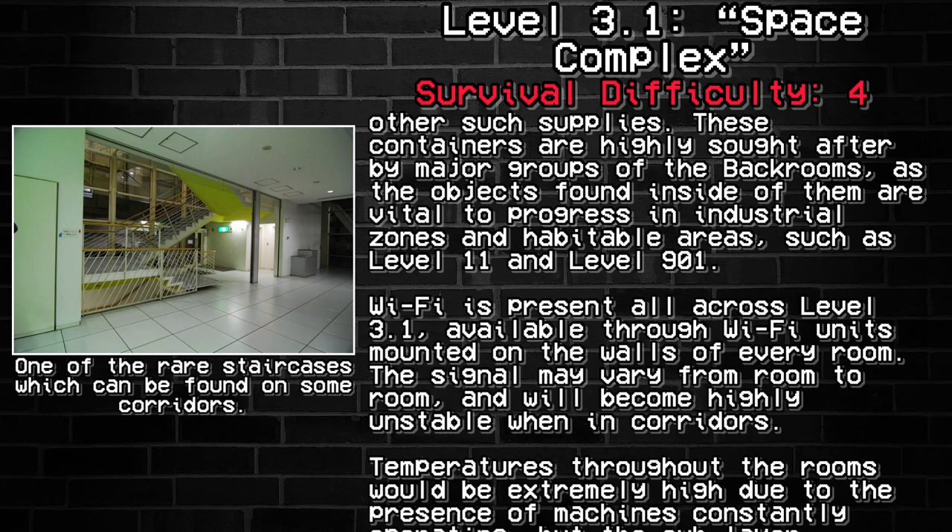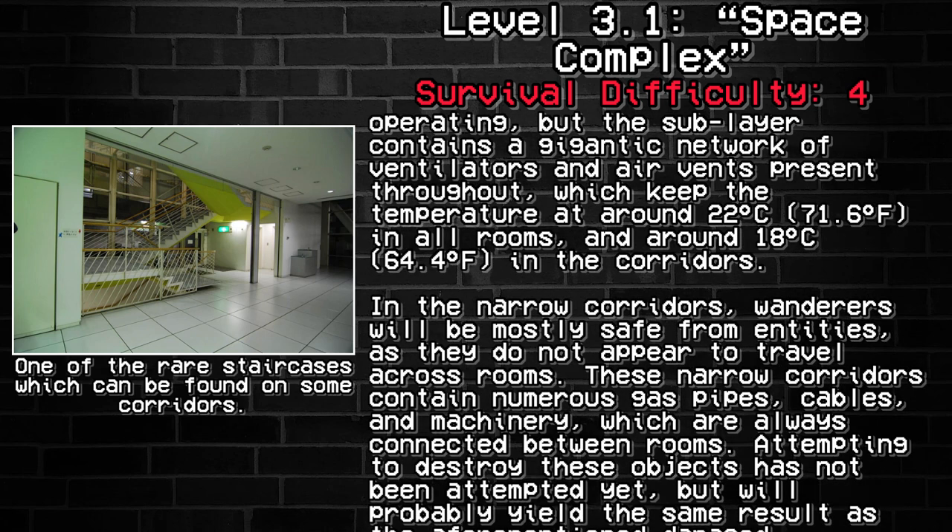Wi-Fi is present all across Level 3.1 and available through Wi-Fi units mounted on the walls of every room. The signal may vary by room and will be highly unstable when in corridors. Temperatures throughout the rooms would be extremely high due to the presence of constantly operating machinery, but the sublayer contains a gigantic network of ventilators and air vents, which keeps temperatures around 22 degrees Celsius in all rooms and around 18 degrees Celsius in the corridors. In the narrow corridors, wanderers will be mostly safe from entities as they do not appear to travel across rooms. These narrow corridors contain numerous gas pipes, cables, and machinery, which are always connected between rooms.